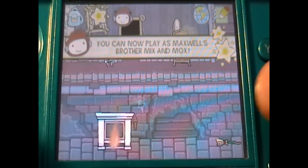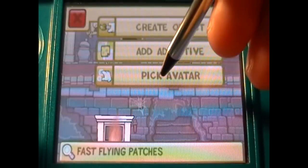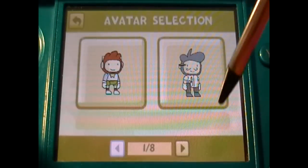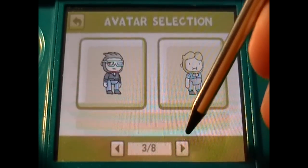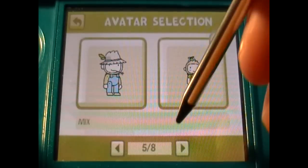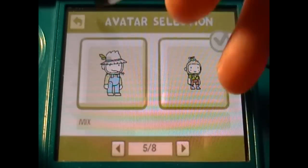We can now play as Maxwell's brothers Mix and Mox. Wrong button — it plays both of them. Oh, where'd they go? We play Mix and Mox — they both look the same, so let's go Mix.